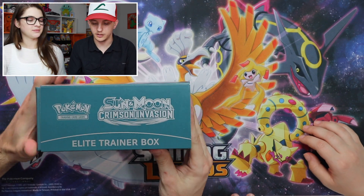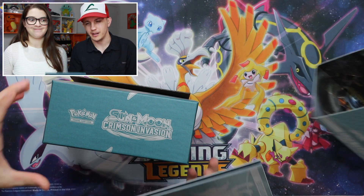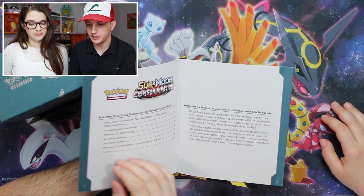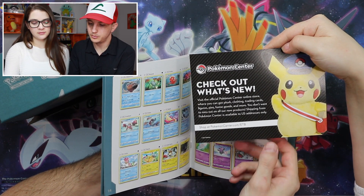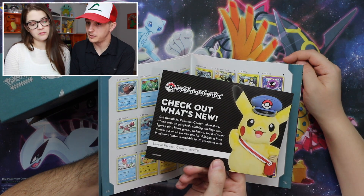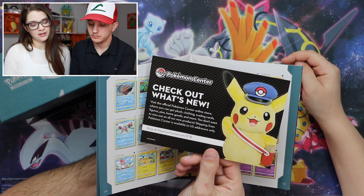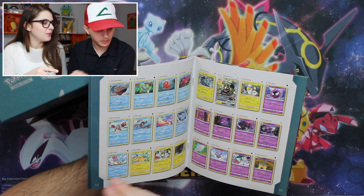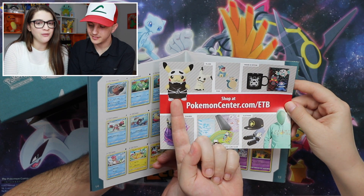I have this nervous feeling like it's gonna be good — but maybe that nervous feeling means it's gonna be bad. You never know until we open it. It's the player's guide, and inside is a lot of text and pictures. There's also a little advertisement flyer — that's actually pretty cool. Good job, Pokemon. Pokemoncenter.com slash ETB — check out what's new.